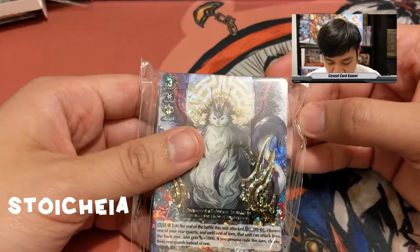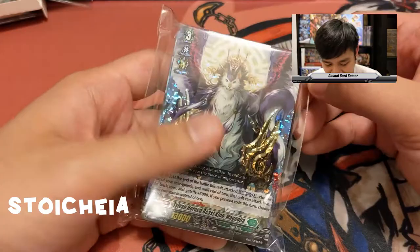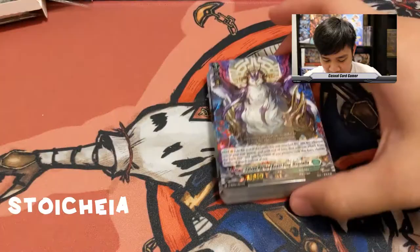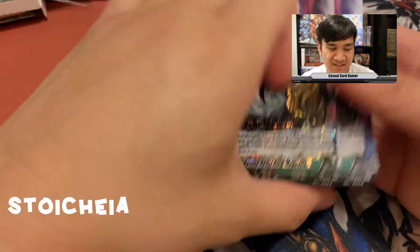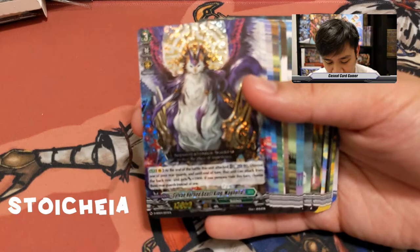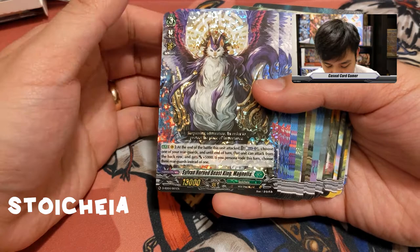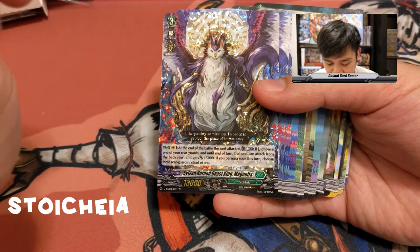Stoica is a funny amalgamation of Grand Blue, Aqua Force, Great Nature, Megacolony, and Neo Nectar. Sylvan Horned Beast King Magnolia is the deck I'm most intrigued by — I just haven't figured it out personally yet. Magnolia has one ability: at the end of the battle that it attacked, counter blast one — choose one of your units, until end of turn that unit can attack from the back row and gets plus five. If you persona rode this turn, choose three rear guards instead of one.